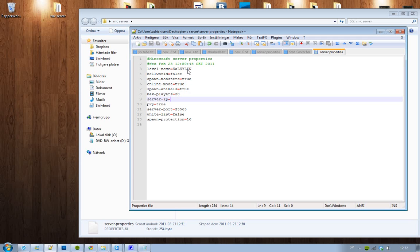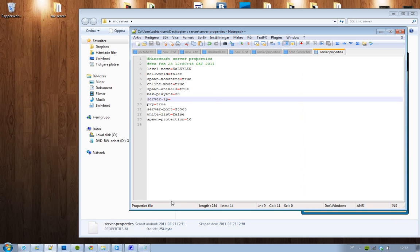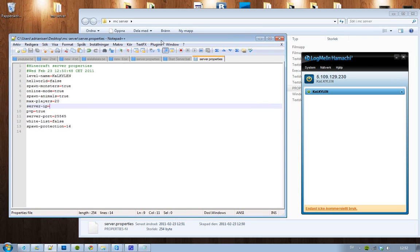The most important thing is the server IP — that's the IP everyone will type into Minecraft to connect to your server. It's simple: you've set up your Hamachi room, so connect to your room and paste in the IP shown there — for example, 5.109.129.230. Paste that in as the server IP, hit save. The server port is 25565 and you don't have to change that.